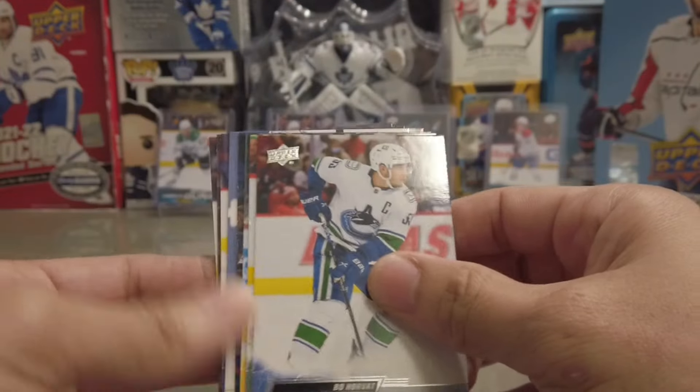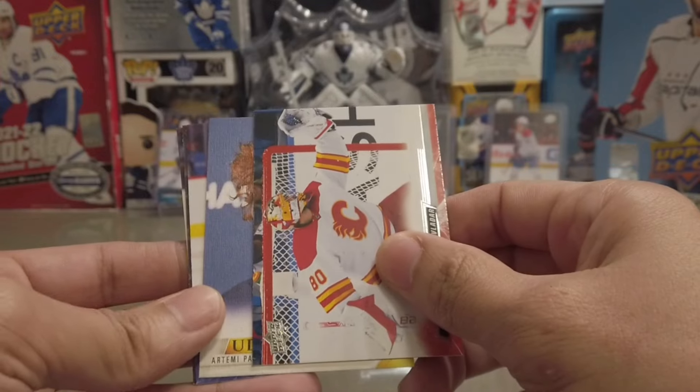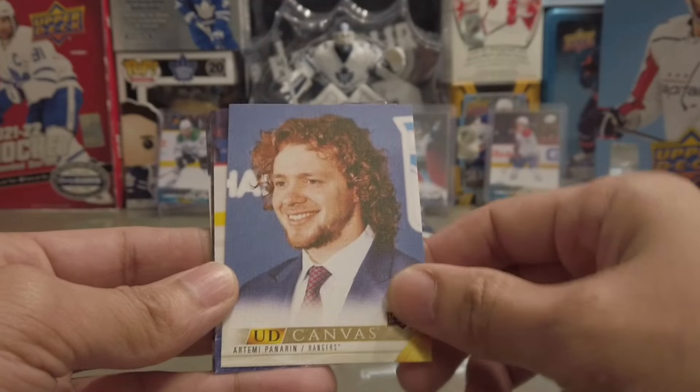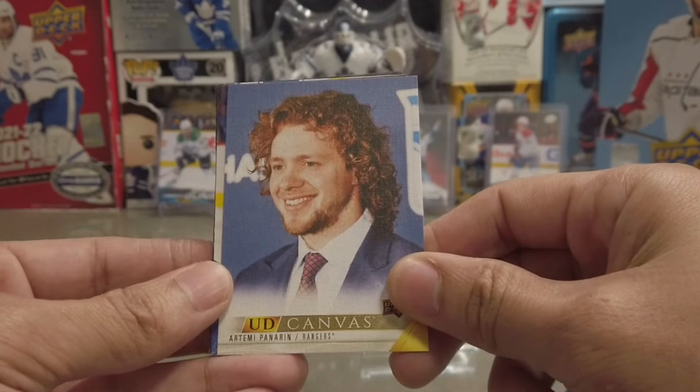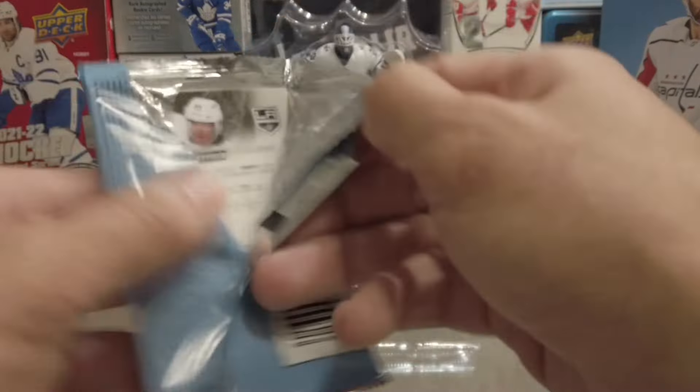We do get six Young Guns per hobby box and some other goodies, so hopefully those goodies are good. Looks like a UD Canvas — Artemi Panarin. The boy Auston Matthews in the back there, he's just absolutely killing it. And Series 2 comes out, man, I'm telling you.